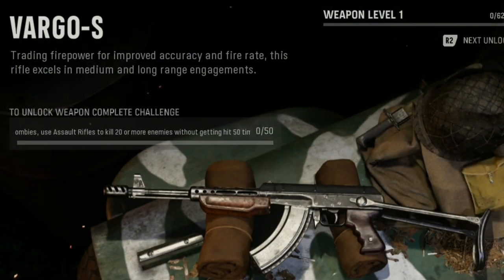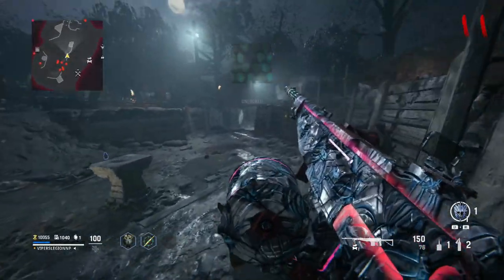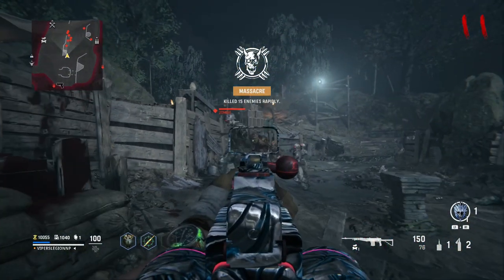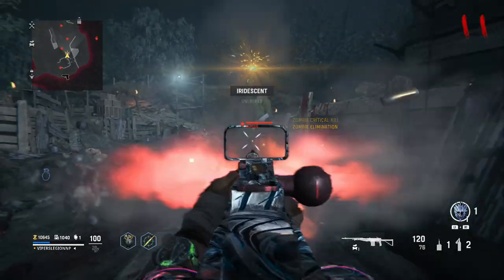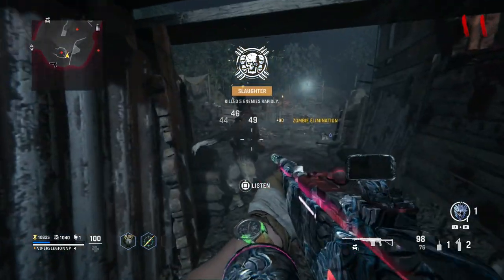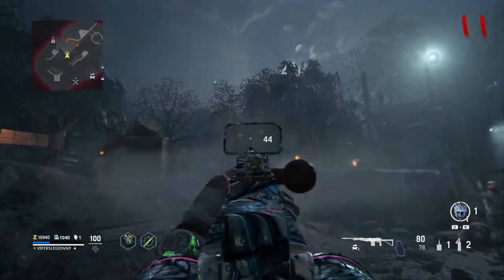In order to unlock the Vargo, using assault rifles, you need to kill 20 or more enemies without being hit 50 times. A good way to manually track your progress for this challenge is to keep track of how many Jackrabbit medals you earn, because a Jackrabbit medal is earned when you kill 20 enemies without being hit. So essentially, this challenge boils down to getting 50 Jackrabbit medals with an assault rifle.